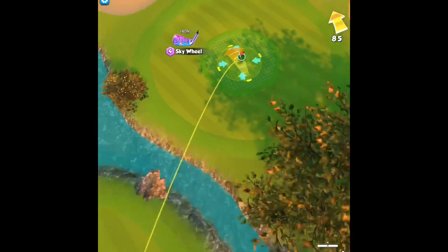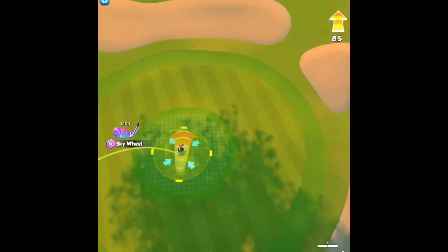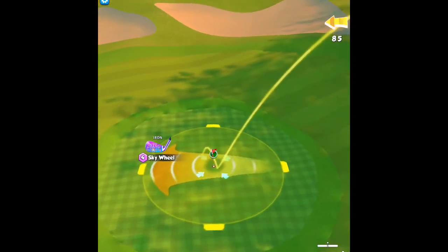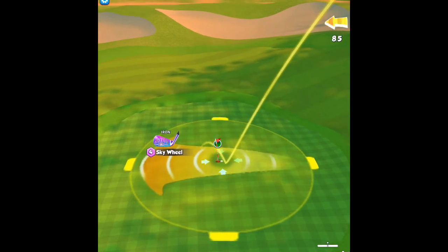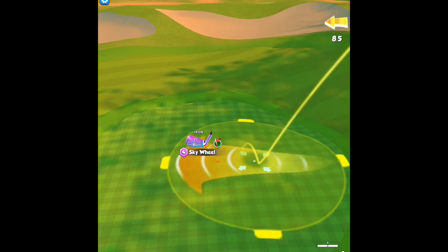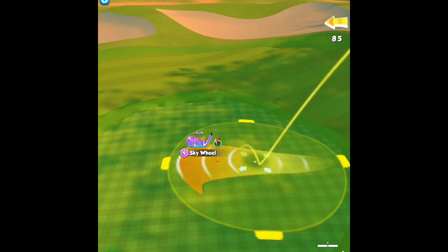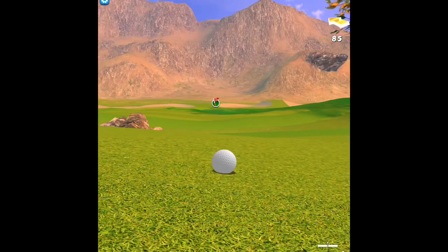Now we're going to use our sky wheel with full backspin. We've got a yellow ring, and remember that goes 6, 12, 18, and 20. So you're going to be between that 1st and 2nd ring, because you've got 6 and 12 — right between them is 9. We want to really dial in on that 8.5, so we're going to get to the 9 and pull back just a little bit. Try to really get it set for your 8.5.